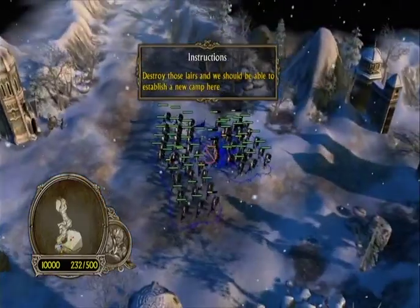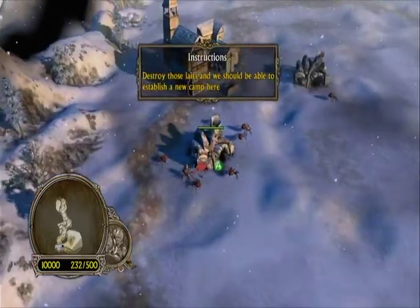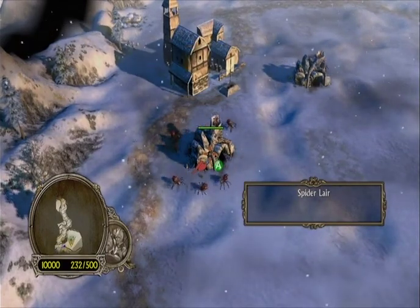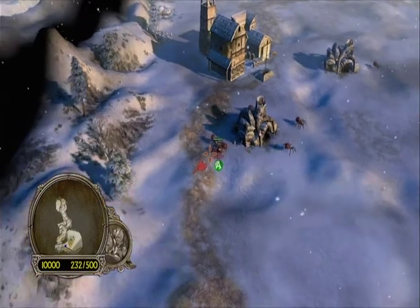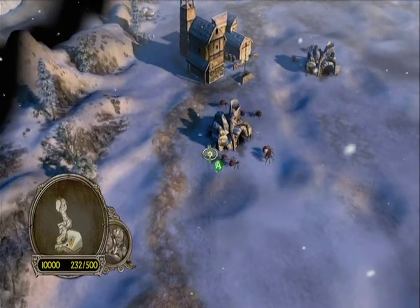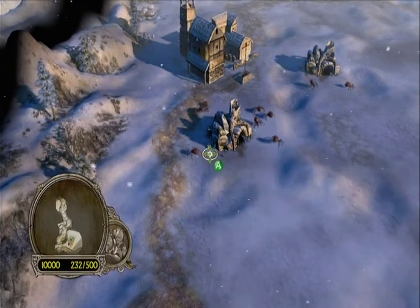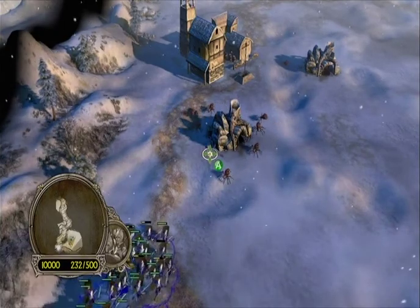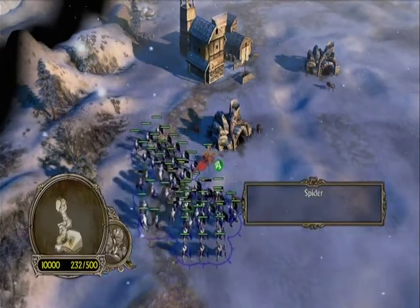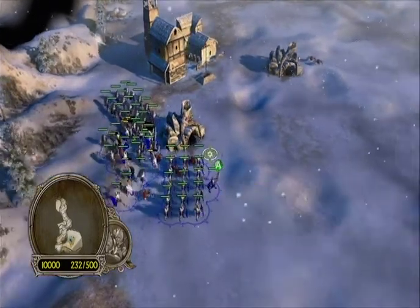I held left trigger and pressed A to select everyone, then pressed Y to zoom into the spider lair — which is the next flashing area on our Palantir. I pressed A to get our troops into position on the far edge of the spider lair camp. We'll take out one at a time so we aren't overwhelmed. I guess this is basic RTS strategy.